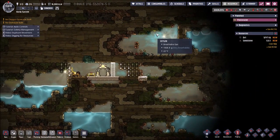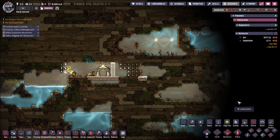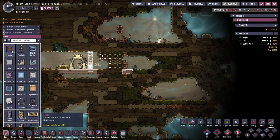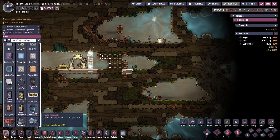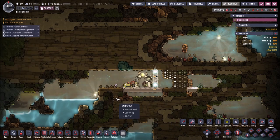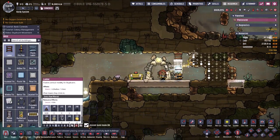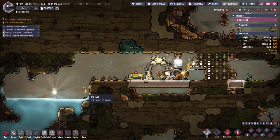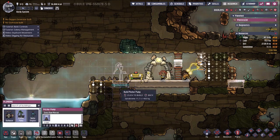We're playing in sandbox mode, which means that I can jump over to this — it gives me access to everything in the game, in instant build mode. I want to turn the instant build mode and sandbox mode off just for a smidge for realism, because we do need to get our hands on a pitcher pump.